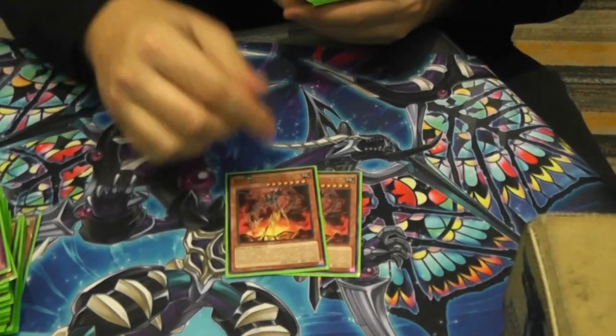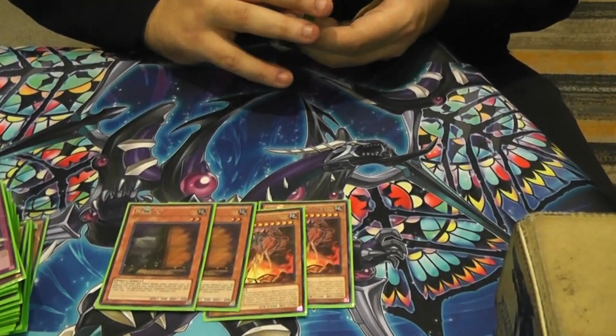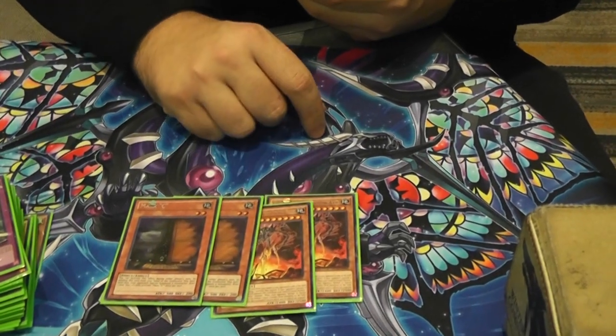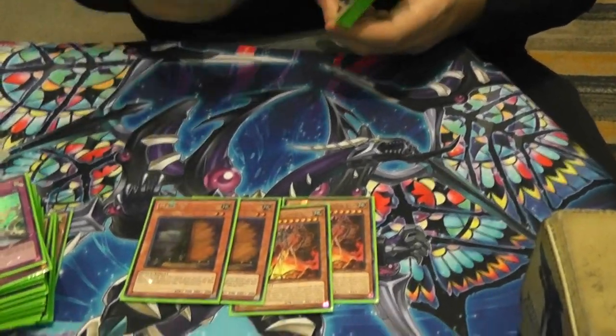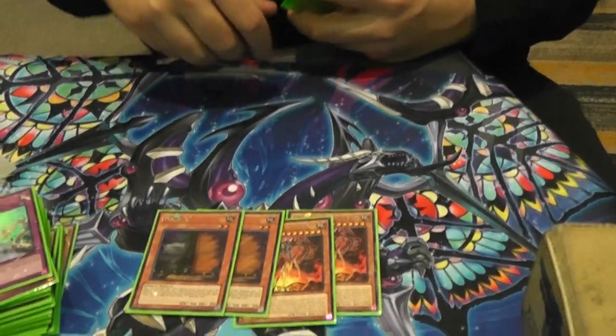For the most part it's still two Kaijus and two Maxis. There are a lot of problematic floodgate monsters that you have to get rid of. Blue-Eyes is the hardest matchup, so we have to side Kaijus — that's why we chose the level 7. And also you can Pendulum Summon this at worst case. Maxis is really good against either mirror matches or anything that has a combo related to theirs.